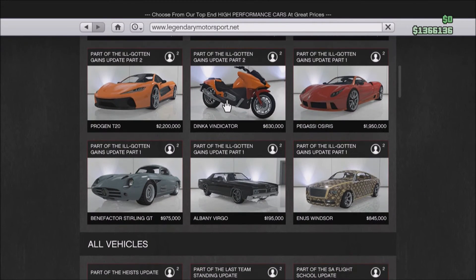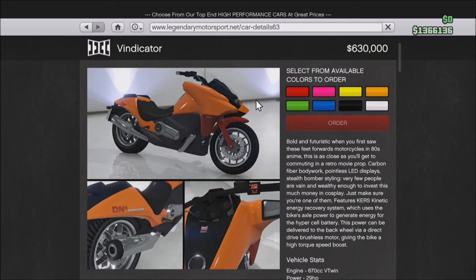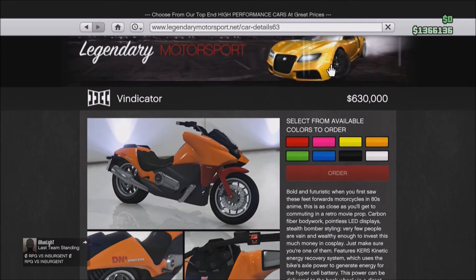Starting off, we've got the Dinka Vindicator — it's like a futuristic motorbike. It's going to cost you £630,000. As you can see it's bold and futuristic, with carbon fibre bodywork. The engine is a 670cc V-twin with 29hp, top speed of 110mph, and 0-60 in 8 seconds. It's a really good-looking bike but the prices are too high.